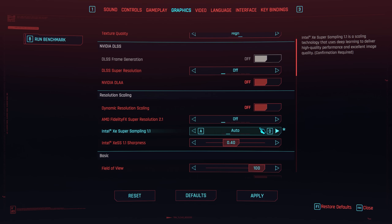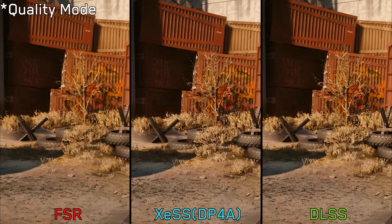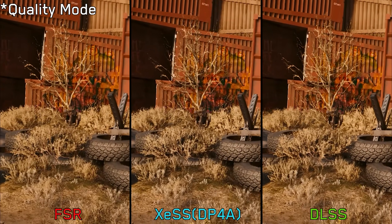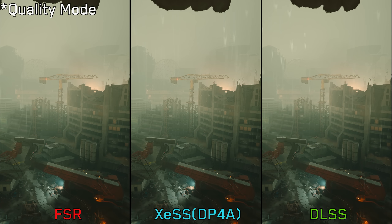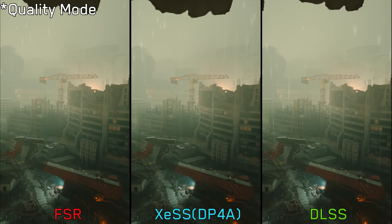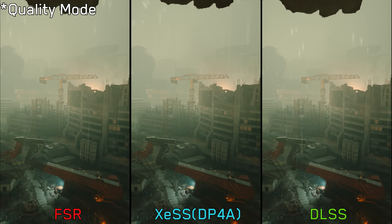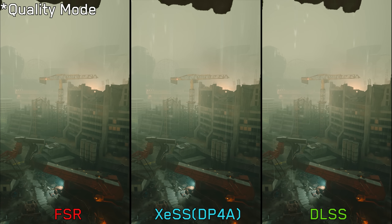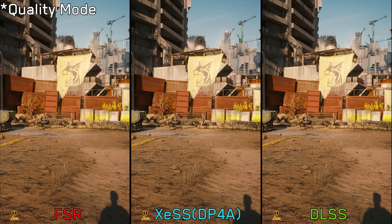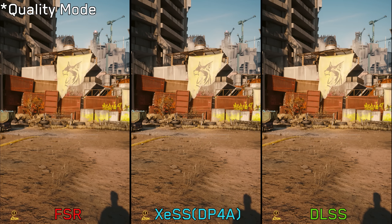The game now supports XESS. Comparing the standard DP4A model to FSR2, XESS looks much more stable and has less shimmering compared to FSR2. However, both XESS and DLSS have issues handling rainy weather — DLSS fails to reconstruct objects behind raindrops, exposing the raw pixels of the game, while XESS smears the raindrops making the rain look inaccurate, unlike FSR2. If you have an RTX GPU, DLSS is the obvious choice. If not, XESS can overall deliver better image quality compared to FSR2.